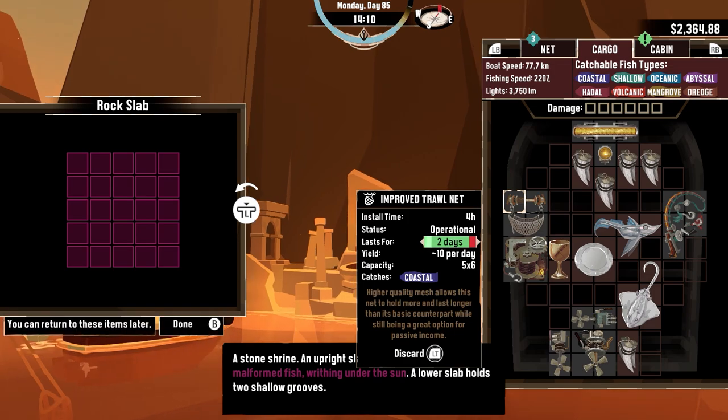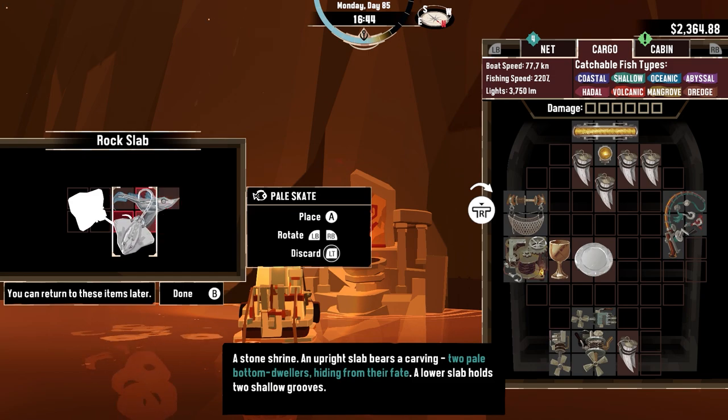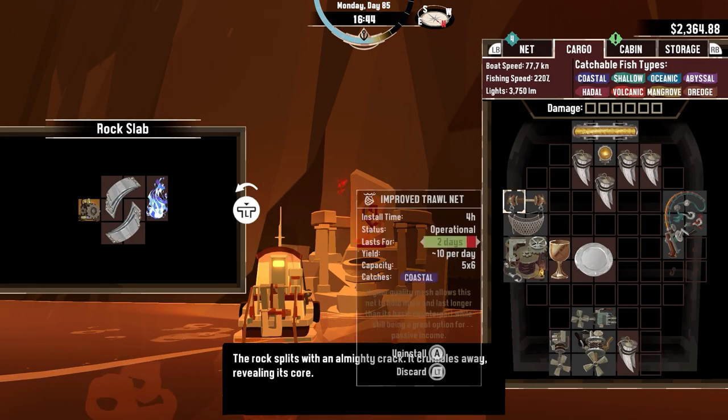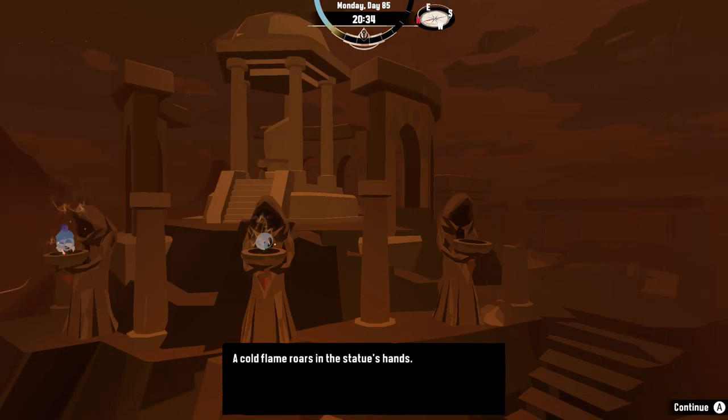On Day 85, I find an aberration altar, as well as the fish I need for the second altar. Again, this altar rewards me with several trinkets and the second blue flame, which I then proceed to bring to the altar.